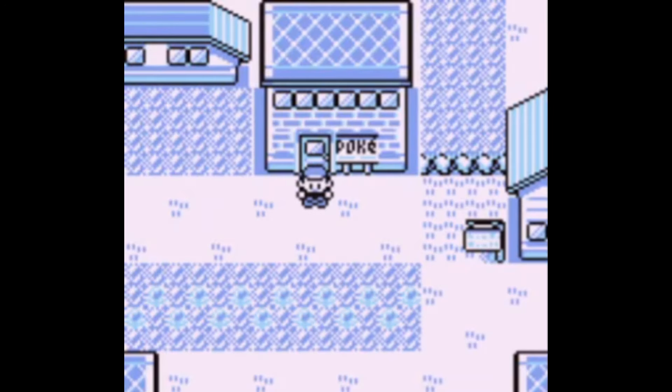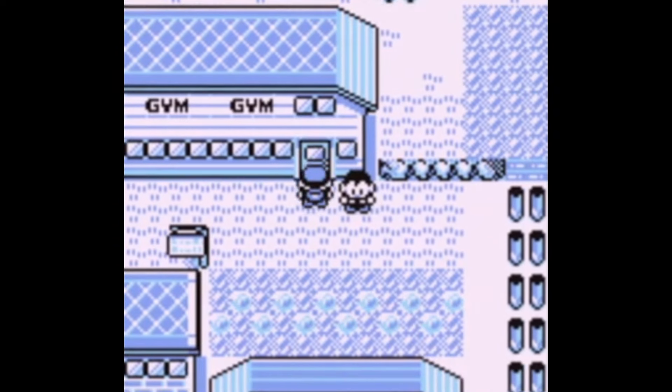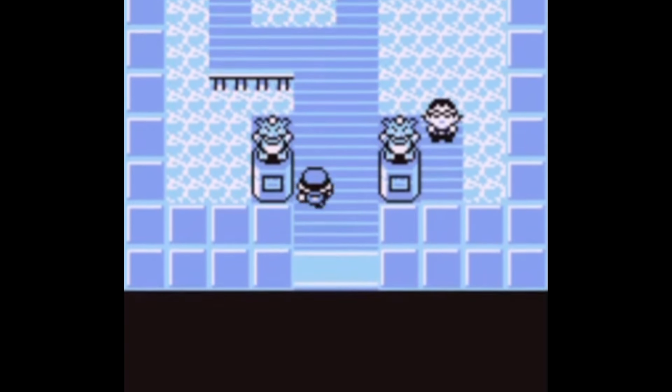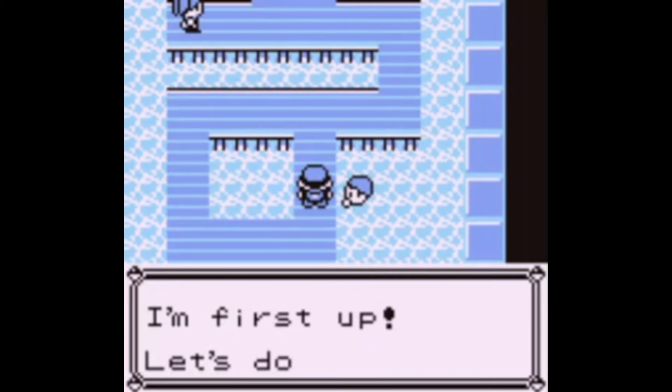The Misty part is super important because we're going to use a different trainer. Someone told me about this - in Pokémon Yellow you can also do it in Blue. This trainer right here in the water can be used to get Mew. Its last Pokémon, which is a Starmie.